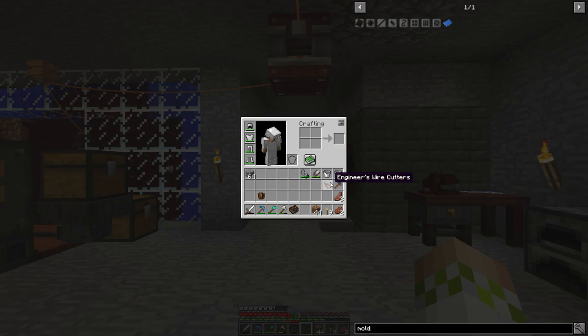The Metal Press is going to circumvent having to use those by having a bunch of different molds that can be put in, and then those will make things automatically. The most useful one is going to be the plate mold, but you can also make things like gears, rods, bullet casings, and wires, which I would say is probably the second most useful.